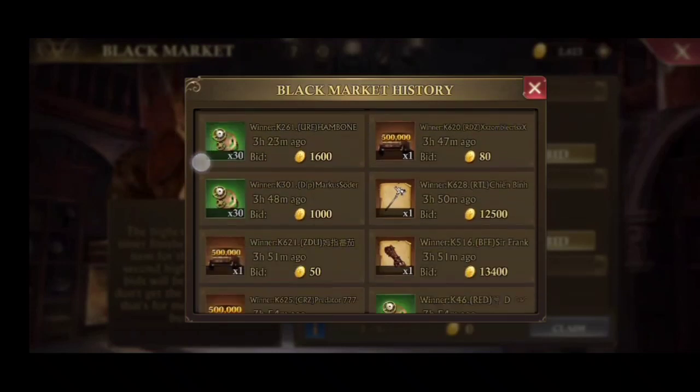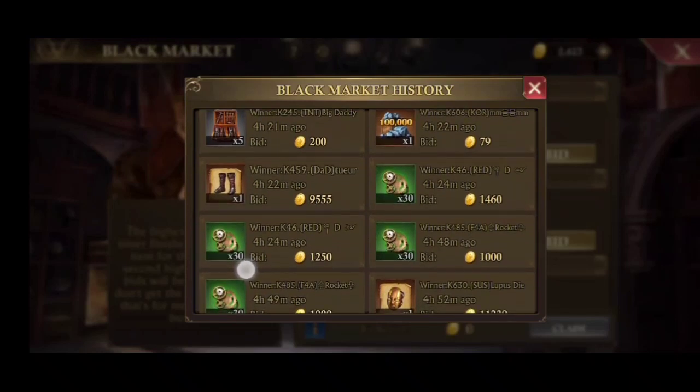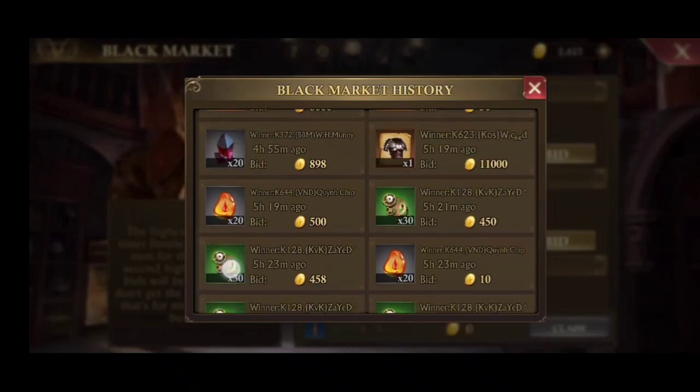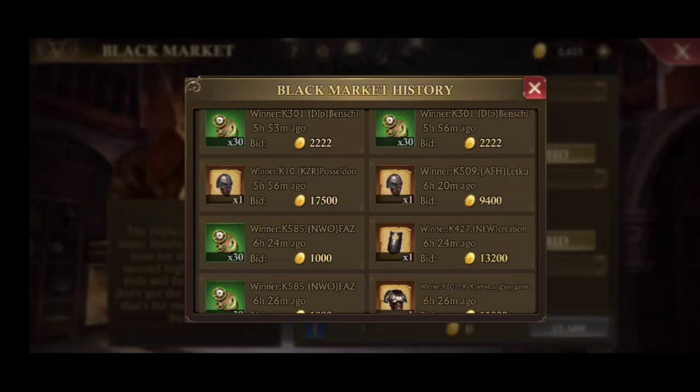You can check all the winners and see what time people are bidding a lot — at certain hours some people can win things very cheaply. But I think it doesn't matter too much; the most important thing is to quickly get equipment so you can quickly finish the catacombs.